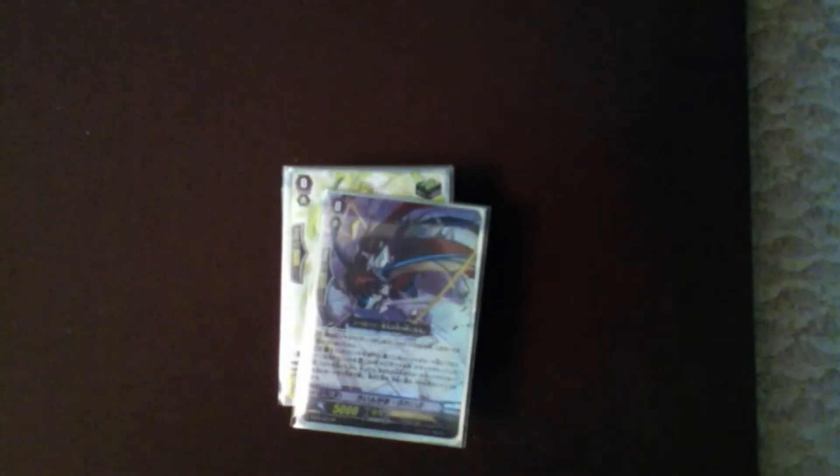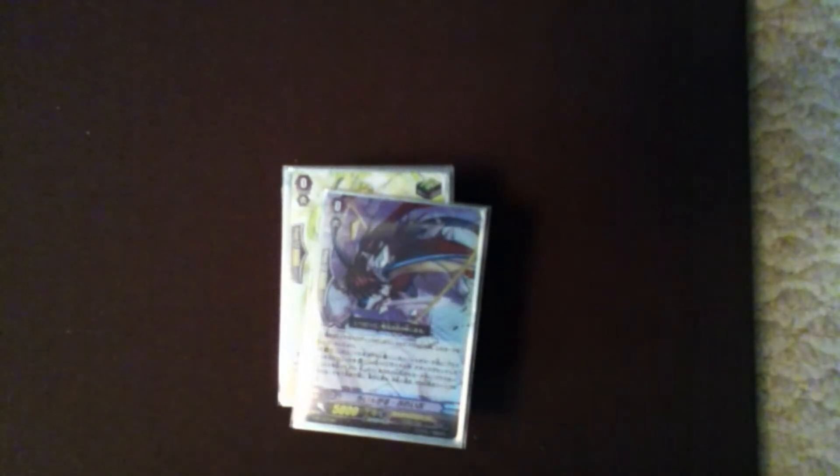Snow Gals are 6k clean and also gain 1,000 power for every other Snow Gal on the field. So if you have 3 in the back row, you'll be boosting for 8k's, and with cards such as Palamides and Soul Savior, you'll be able to hit those 21k magic numbers with ease. So without further ado, here we go.